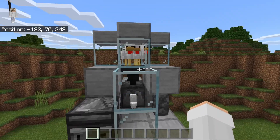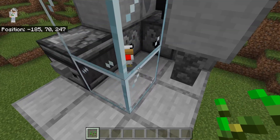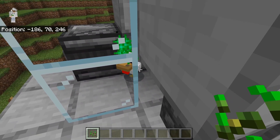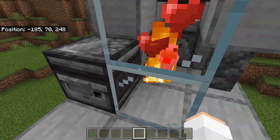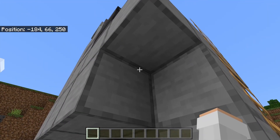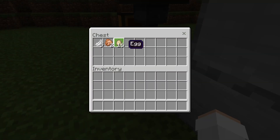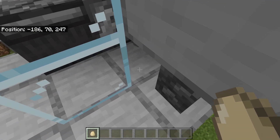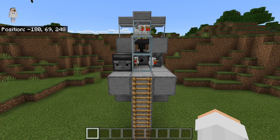As you guys can see, eventually the eggs should spawn a baby chicken. Once the baby chicken comes down into this chamber, you can wait for it to grow up, or if you don't want to wait, you can feed it with seeds to speed up the growth process. Then you can hit this button and it will automatically cook. By the way, if you leave this farm for a long time, the baby chickens in the bottom chamber will turn into adults and start laying eggs. If that happens, you can take the eggs from over here, come up here, and throw them into this chamber to get even more chicken. The more chickens you have on the top layer, the more efficient this farm will be.